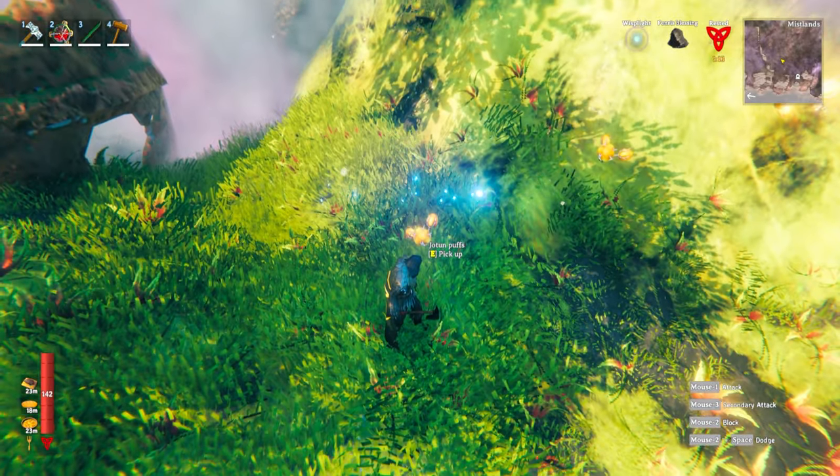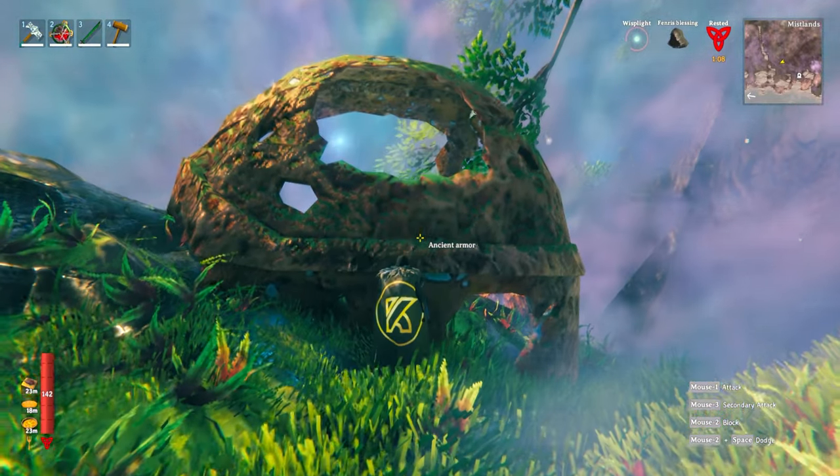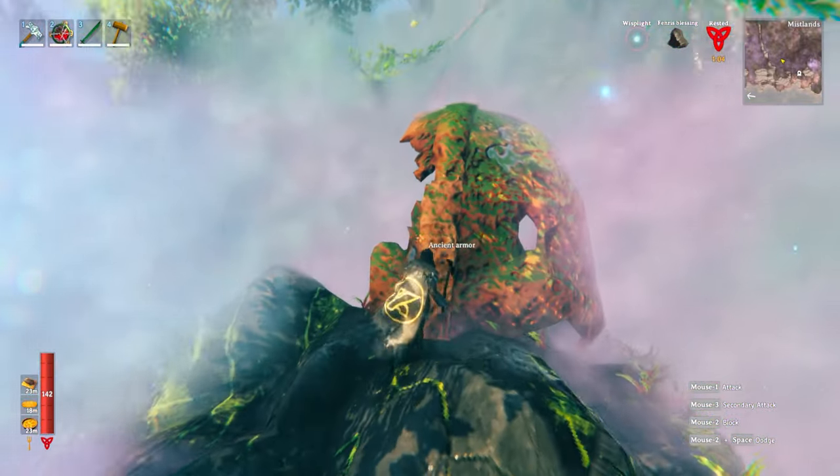Here are the Yotam puffs we were talking about before — that's what they look like and they can just be picked up and should be. And just over here we have ancient armor, which is in the form of a broken shield. Again, if we were to mine this, we'd get a lot of scrap iron from it.